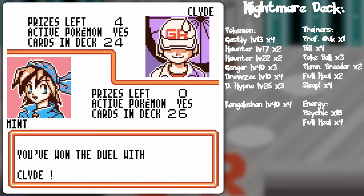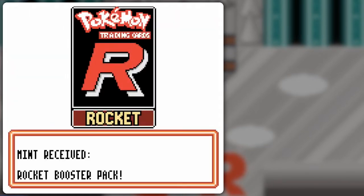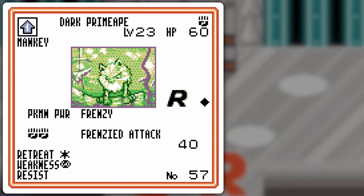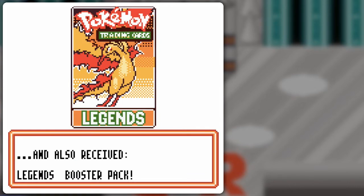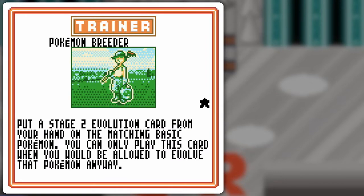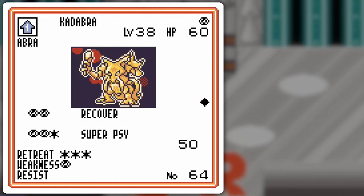It started out kinda slow because I got basically nothing, but thankfully that nothing was actually something in the form of Jigglypuff — with the psychic resistance and everything. Legends Booster Pack — let's see. Yes! Pokémon Breeder! Nice card! Grab a Stage 2 Evolution and place it on the basic Pokémon, but only when it can't normally evolve — so you can skip that middle evolution and go straight to the final stage of power!